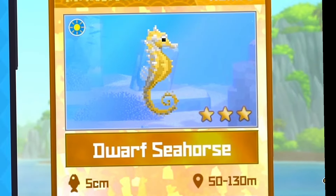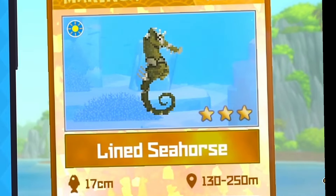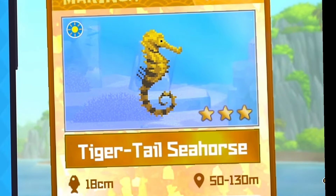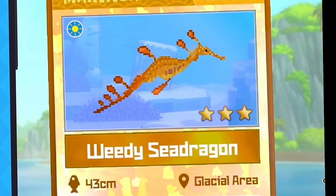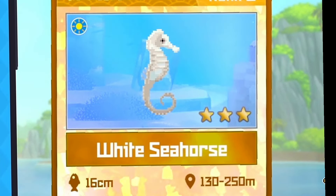Moving on to the seahorses, we have the white seahorse, the big belly seahorse, the crowned seahorse, the dwarf seahorse, the giraffe seahorse, the hedgehog seahorse, the Jayaka seahorse, the lion seahorse, the long-snouted seahorse, the Pacific seahorse, the spotted seahorse, the tiger-tailed seahorse, the zebra seahorse, the spiny seahorse, the weedy seadragon, the leafy seadragon, the ruby seadragon — and that's it!